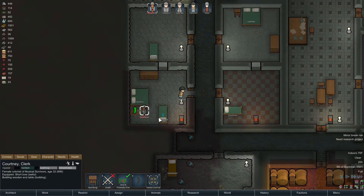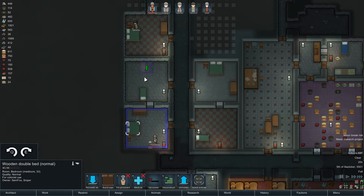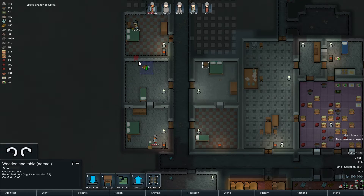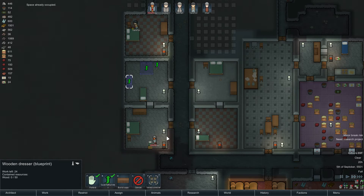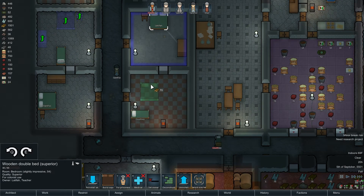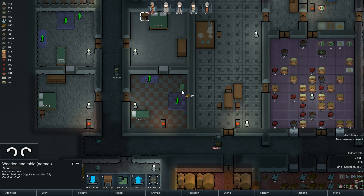Rebuilding these stupid tables. Alright, so we have one more bedroom to do. I want it at least normal — build a copy there, at least normal, I want a dresser, build a copy there. At least normal. We still have this one to do down here — nope, at least normal, build a copy. At least normal and build a copy — so that's full bedrooms for everybody once we get them done.